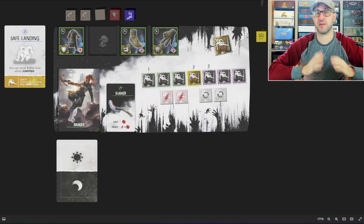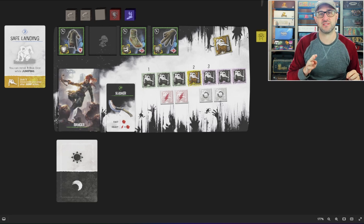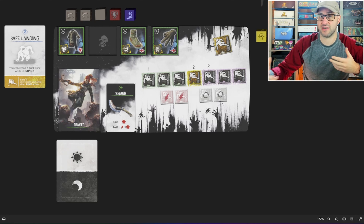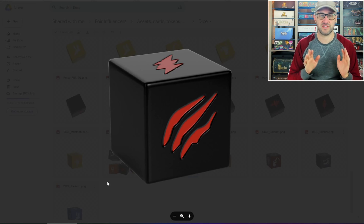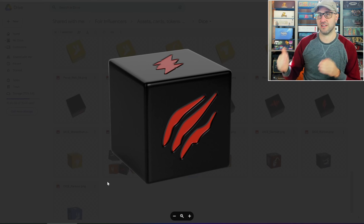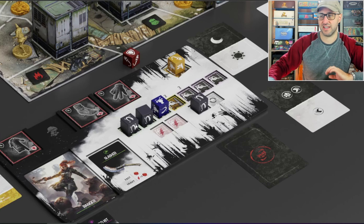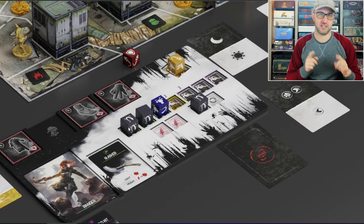One important thing to note about the actions is that depending on the actions you choose and your relative positioning to the enemies when performing those actions, you can generate a certain amount of risk. Anytime you gain risk, you're going to be rolling an equal number of risk dice, which can have all sorts of negative effects like dealing additional damage to you, spawning enemies on the map, causing you to temporarily lose your dice, or generating something called exposure. Also, if you're able to spend any dice that have the evade symbol on it, you can use that to reduce the amount of risk dice that you need to roll.